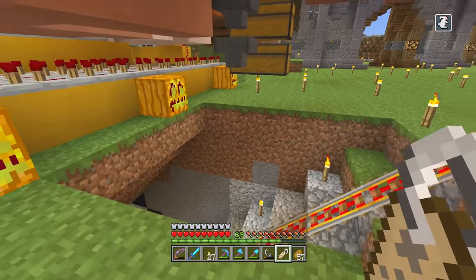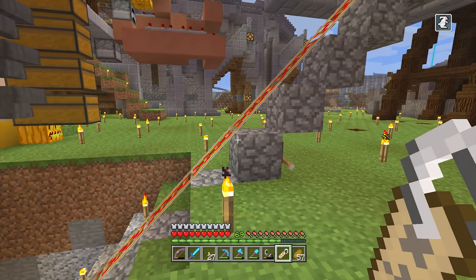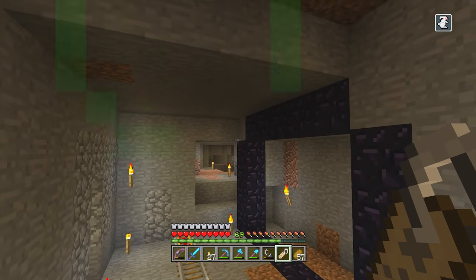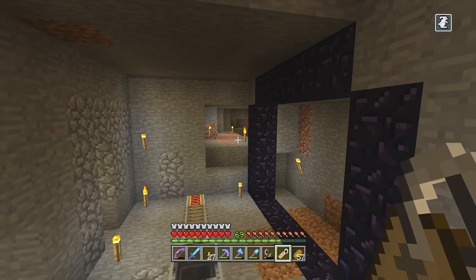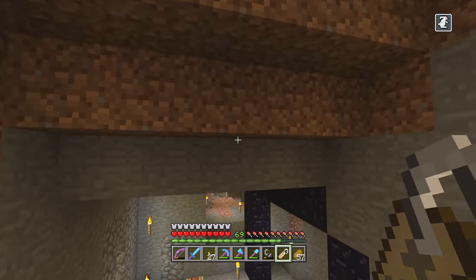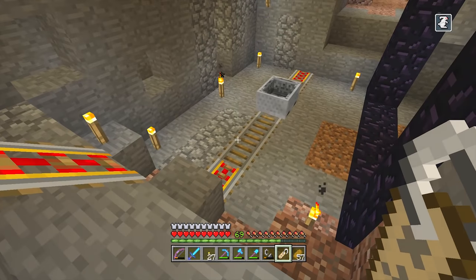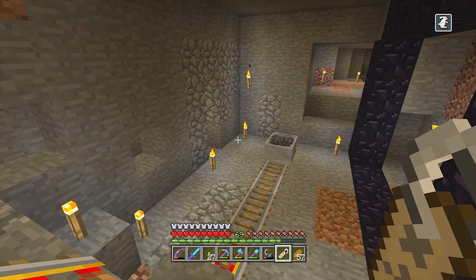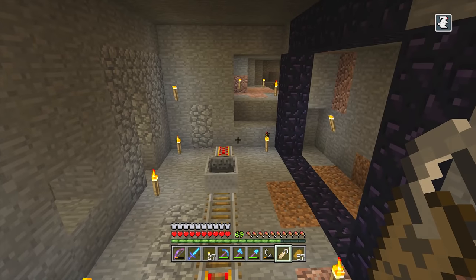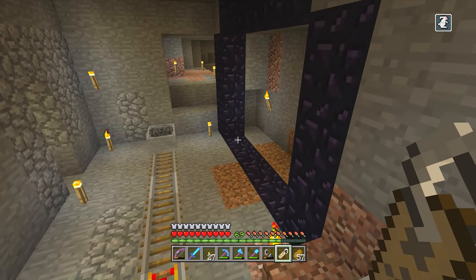We're back and I have a hole dug. I have my Sawyer the Fifth name tag on me — I believe we're on Sawyer the Fifth at this point. The plan: this area is significantly smaller than the original one we had for capturing our Sawyers, because I need them contained in as small an area as possible to get them into the minecart. I'm fully expecting the first few will probably die, and I'm not expecting this to work on the first, second, or even third attempt.